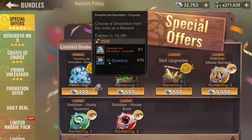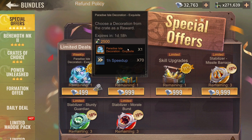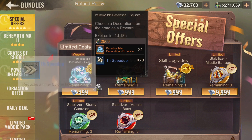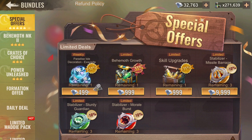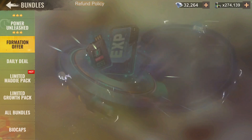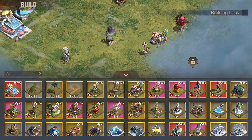It's this Paradise Isle decoration — the exquisite one. You get this one item and I'm going to be showing you how many points you get, whether it's worth it, and everything else. You still get like 70 speed ups, so I think just with the speed ups alone you're already getting your money's worth.